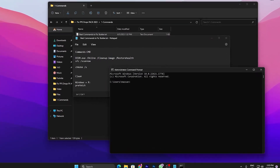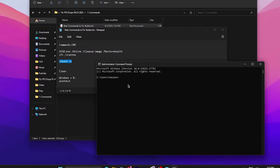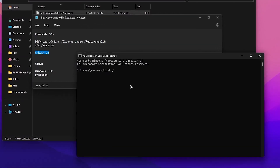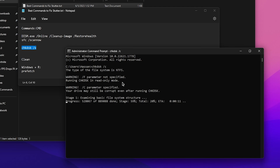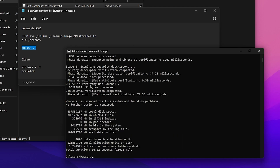Go to the first command, which is 'chkdsk /x'. Copy this command, paste it into CMD, and replace the drive letter with the local drive where you've installed Fortnite or the specific game you want to optimize. Press the appropriate key and hit Enter. This will start scanning your disk drive and automatically find and fix any corrupted files.